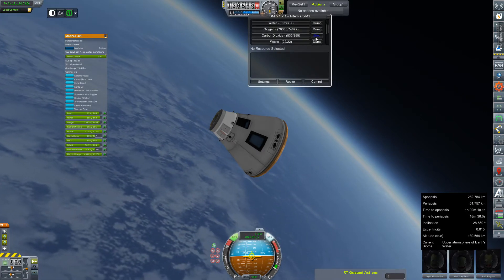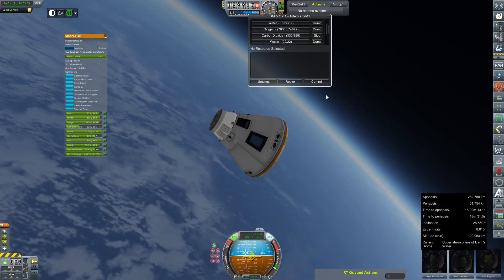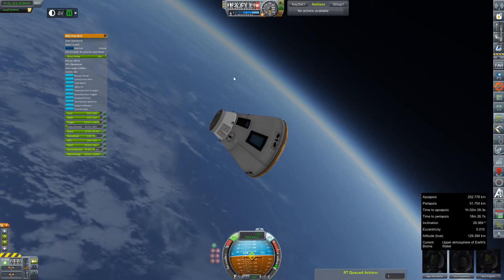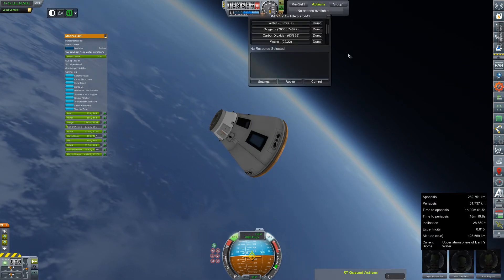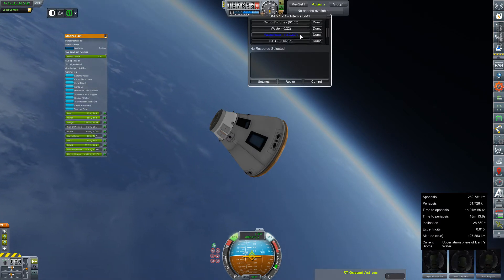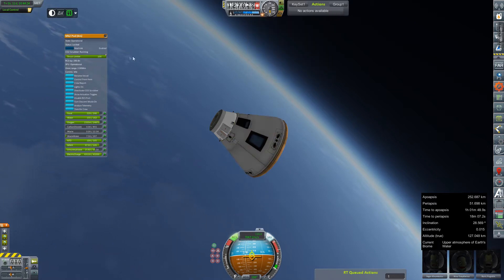Carbon dioxide — dump. We'll just vent that into space. That's good enough. CO2 scrubber — still no space for more waste. Interesting. Dump our poop, and dump our wastewater. Scrubber is running. Very interesting indeed.